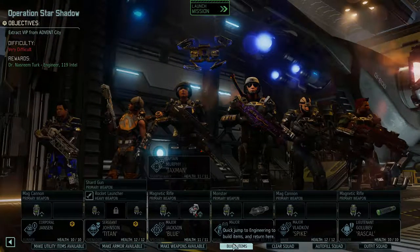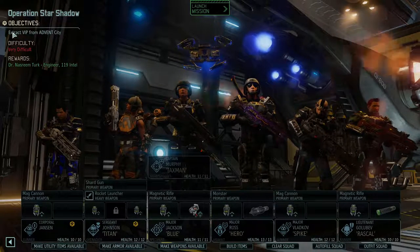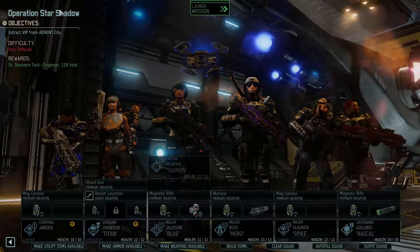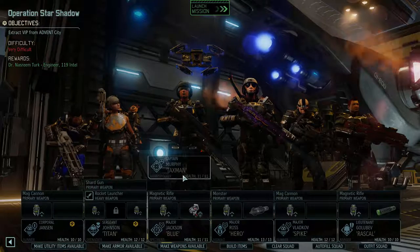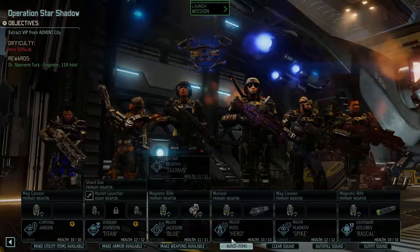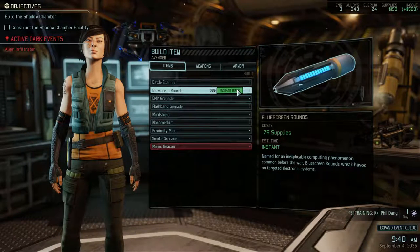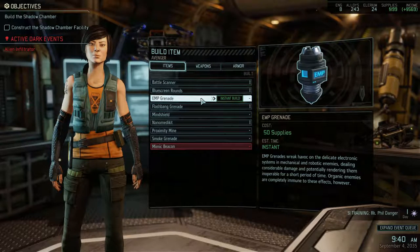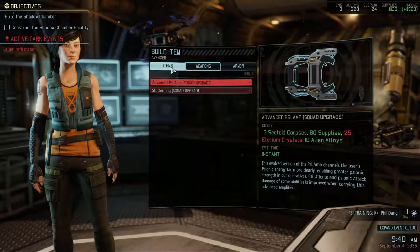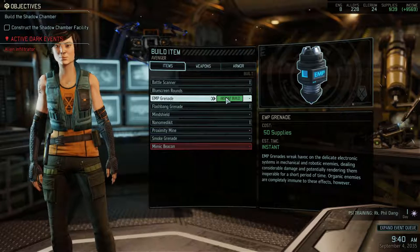Hi folks, welcome back to part 28 of our XCOM 2 let's play campaign. Things are looking pretty hairy for us at the moment. We've got another very difficult mission - we're going to go in and get a new engineer hopefully, which will be awesome, and 119 Intel. We're going to extract the VIP from Advent City. A couple of quick things I want to do - buy some new cool stuff. We had a lot of supplies so I want to buy blue screen rounds because I love them. I also want to build the Gremlin Mark 2.